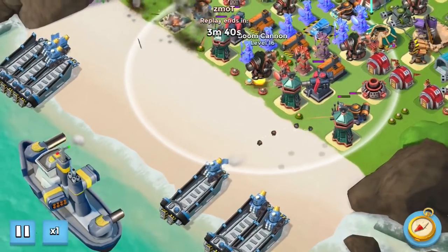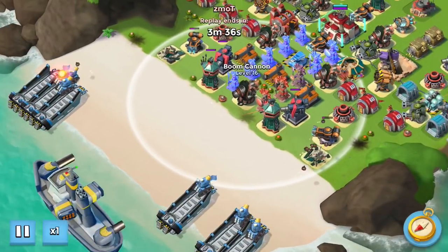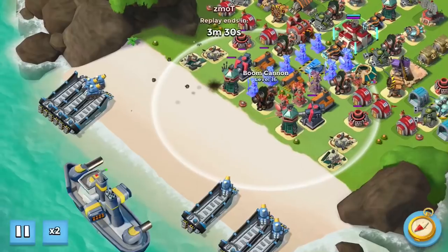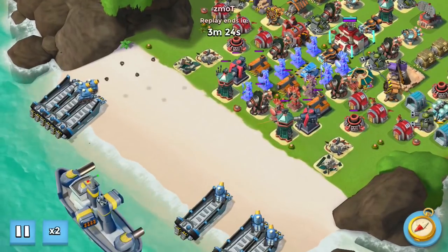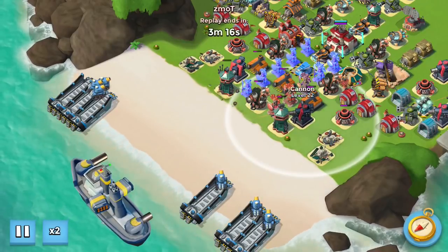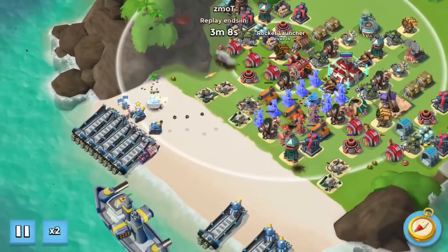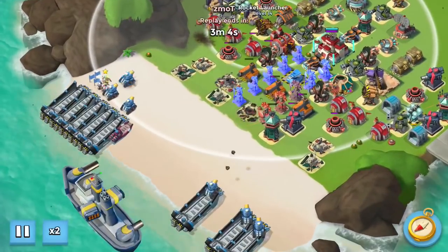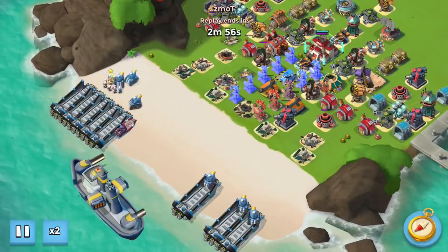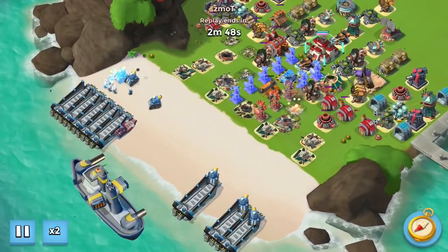As you'll see here in a second, I'd mark this boom cannon. That's critical because otherwise your medics are going to run back and forth and the boom cannon will just pick them off like crazy. So by marking it, all of my right-side rainmakers are going to target it instead of these defenses right in here. And as soon as this rocket launcher starts damaging things, it's all good until my right-side rainmakers move forward, at which time this right-hand rocket launcher is going to damage them.